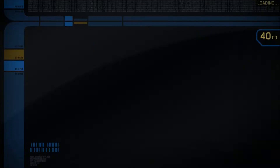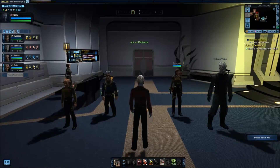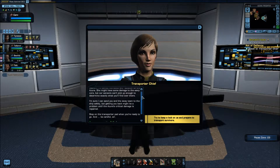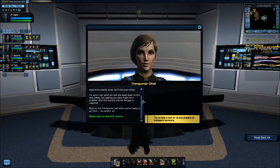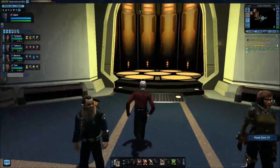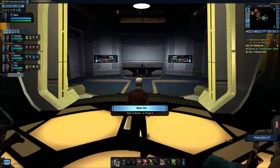Alright, there's my away team. Captain, I'm concerned about the radiation on the Azura — she might have damage to the warp core, but our sensors can't determine exactly what you'll find over there. I can send your away team over safely, but beaming you back might be a problem until the Azura's critical damage is repaired. Step on the transporter pad when you're ready. Beam over to the Azura — try to keep a lock on us and prepare to transport survivors.